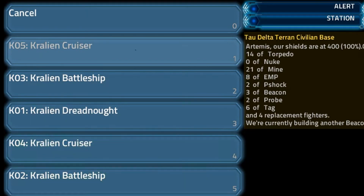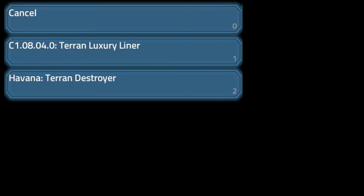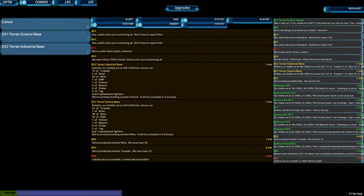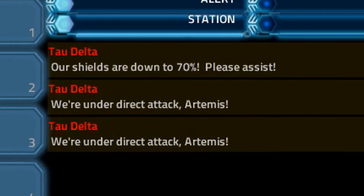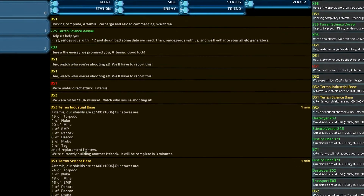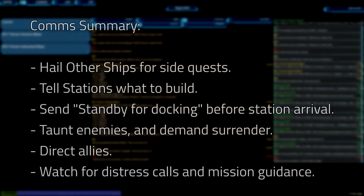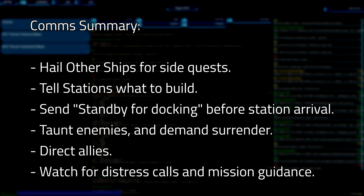Taunt enemy captains to temporarily draw them away from our stations or defenseless transports. Damaged or overwhelmed enemies may accept surrender. Other allied ships will also communicate. You can direct defenseless ships out of harm's way, direct ships to continue their voyages, or ask combat vessels for support. Other mission critical information is provided only to comms — pay attention. Messages may arrive at any moment and some may prove vital to your mission. At the start of your mission, hail every other ship so you're aware of the tactical situation. Some ships provide side quests, and some may be traps. As the comms officer, you have information no one else has. Be sure to inform the captain and crew what you hear and what you're saying.